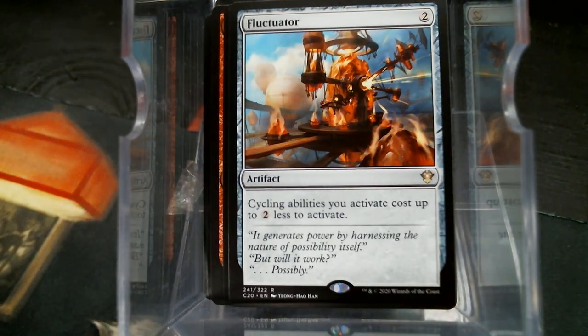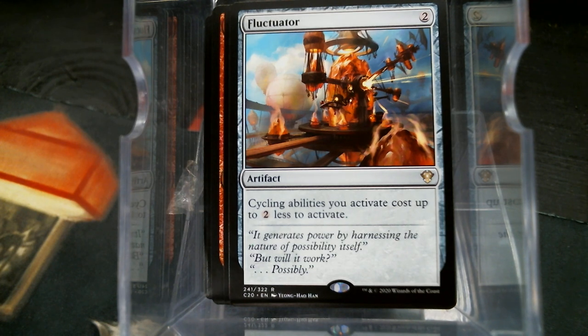Fluctuator. They started previewing all the cycling cards in this deck and Fluctuator got specked up to like $25, which is just like, dude, y'all know what's in the deck, right? Here it is. Anyway — it generates power by harnessing the nature of possibility itself.